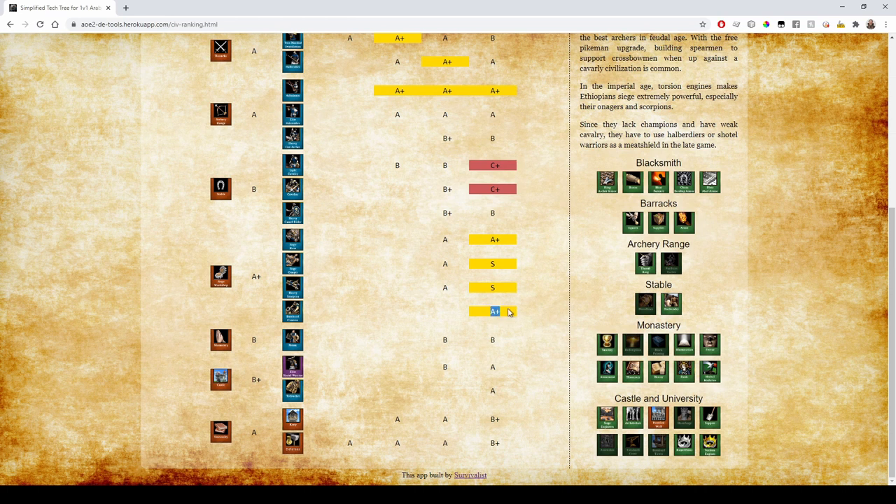Nothing special about Ethiopian Monks. The Shotel Warrior got a recent resource buff — they cost five less gold now — but they're okay, nothing special, so B and A rank for those.